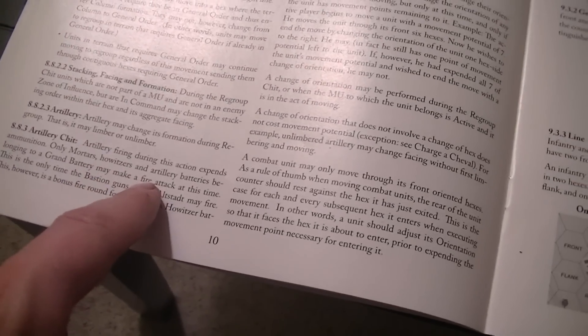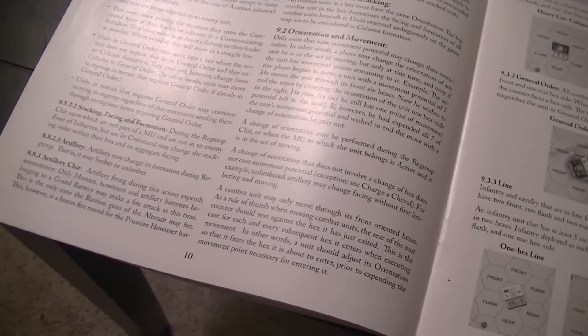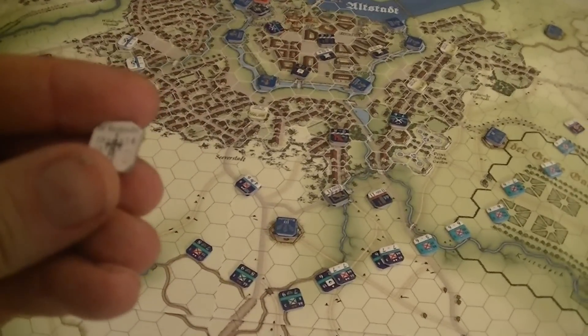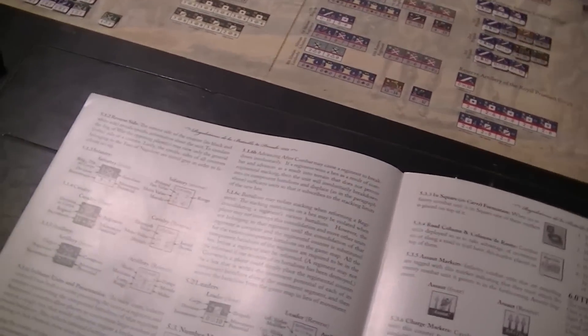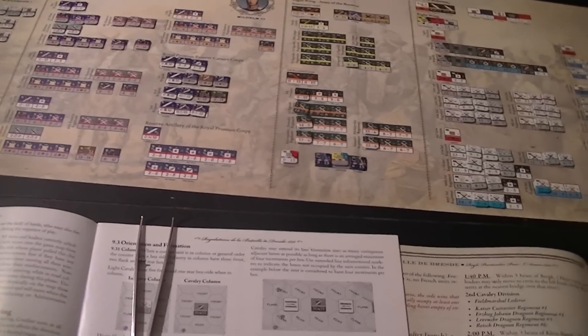It says only mortars, howitzers, and artillery batteries belonging to the grand battery can fire. But then later it says Prussian howitzer batteries and grand batteries may fire. I think these may be mortars. It would make sense, but I can't tell any reason to believe that from the counter art. We'll try to figure out what they are when we play. It doesn't appear to be reflected in the images of different artillery — they all look the same as far as I can tell.